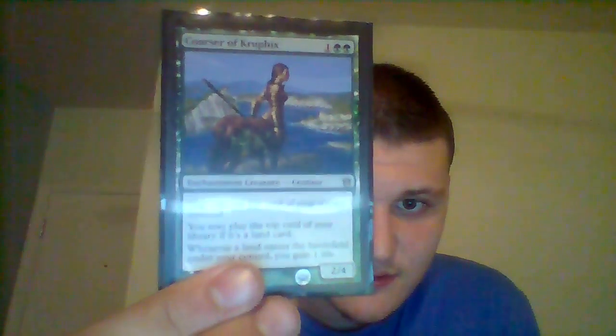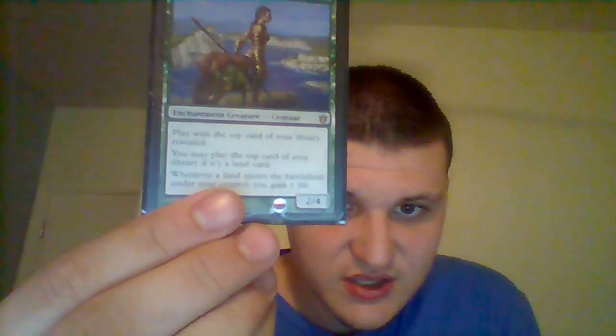Our next three-drops are two Emancipation Angels — for two white and one colorless, we get a 3/3 flyer that when it enters the battlefield lets us return a permanent we control to our hand. So we can return a land, replay it, and essentially have an extra land play. A 3/3 flyer for three mana is not bad at all.